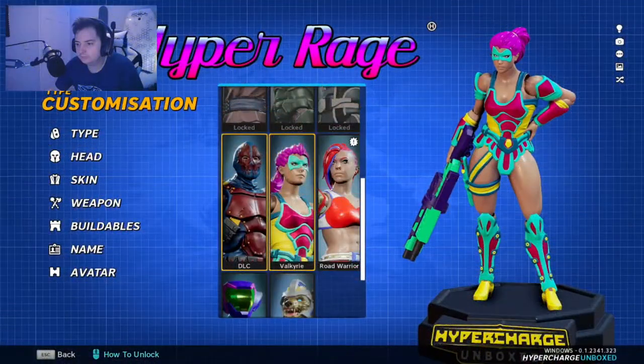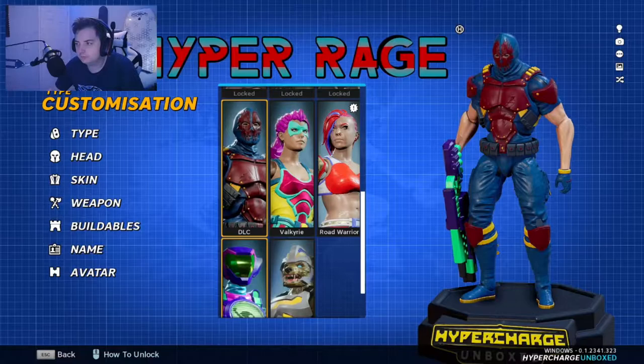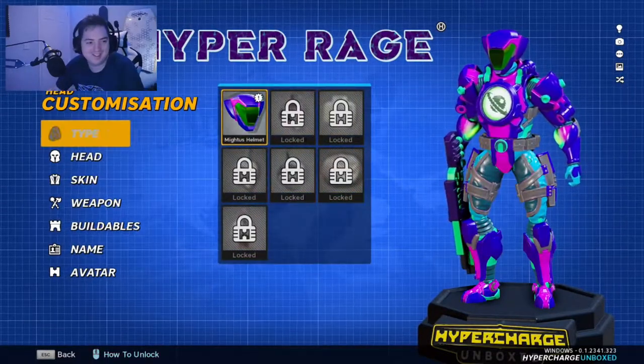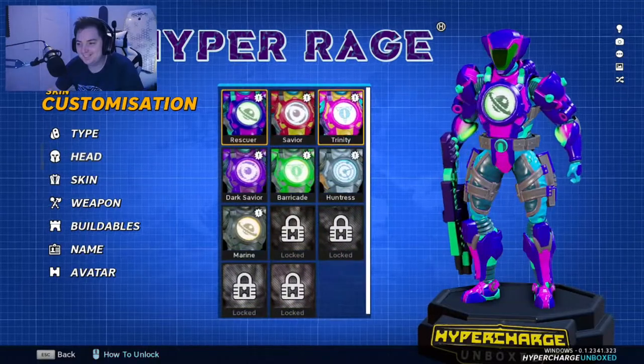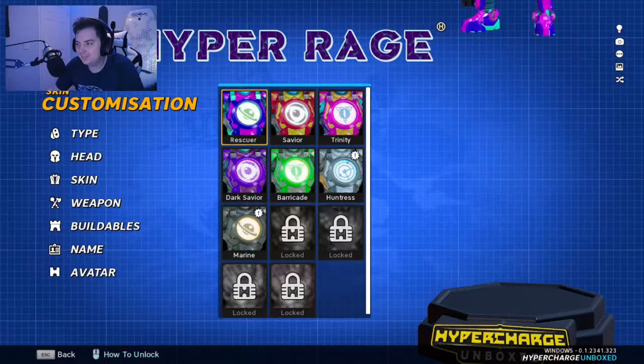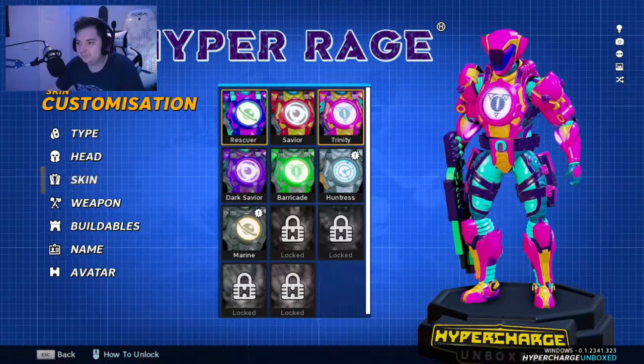Let's talk about the action figures first. When you go to your character selection you can customize from many different action figures — you can even have your own action slogan, which is pretty fun. There are so many different things to unlock, and the color options are even better.